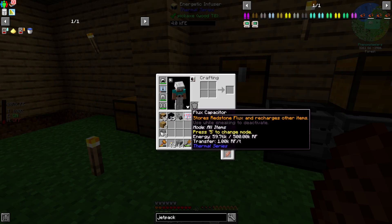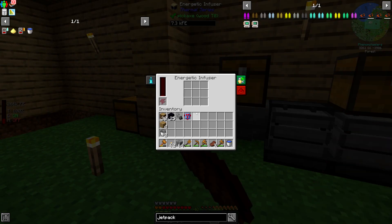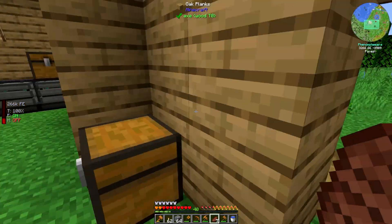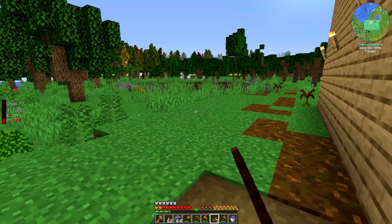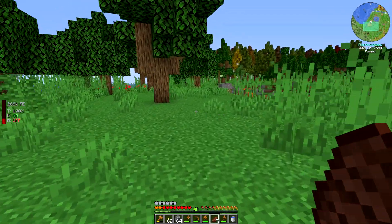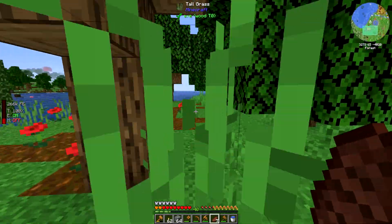I might as well just deplete the capacitor and then stick it back in and leave, so it can charge while I'm gone. This still has a decent amount of coal, so that's good. I need to be super careful not to overdo it flying in the nether, but being able to fly there is super valuable — it makes things a whole lot safer.